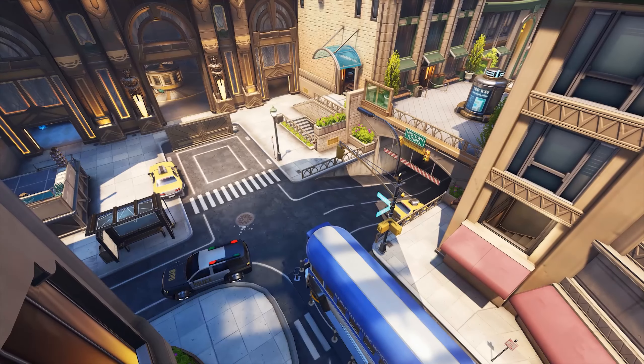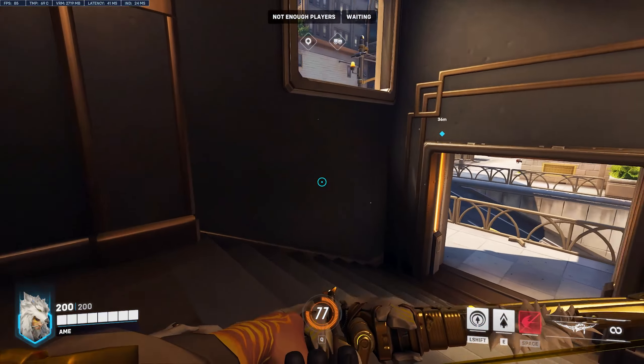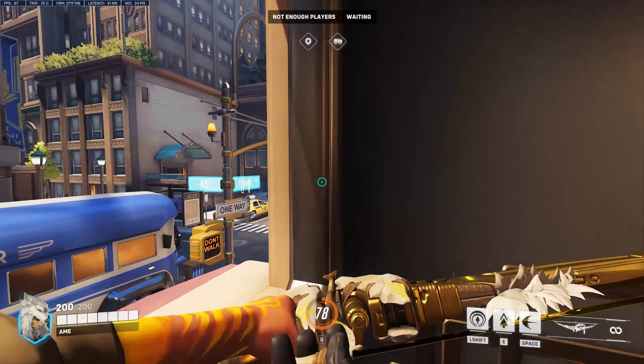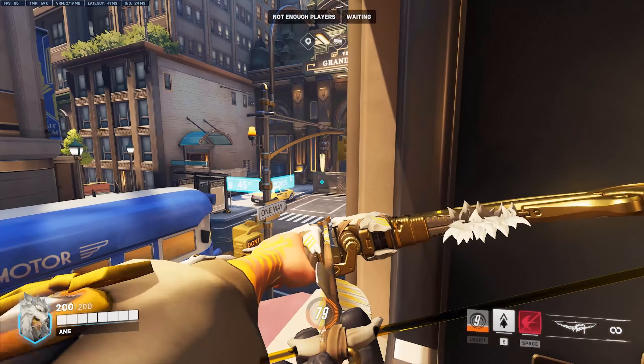Tip number five. Tip number five is on the second point as well. Here on the attacker side, you can take the staircase and find a fairly hidden window. You can't actually access this window with every character as you need to be able to climb or jump higher than you normally can. But with Hanzo, Ashe, or Widowmaker, you can definitely get a new angle to contest the enemies.